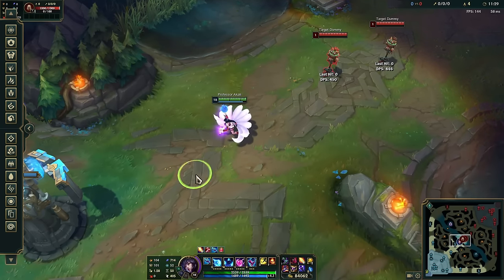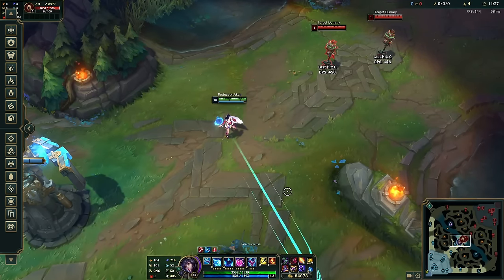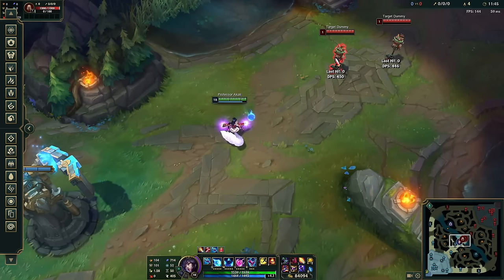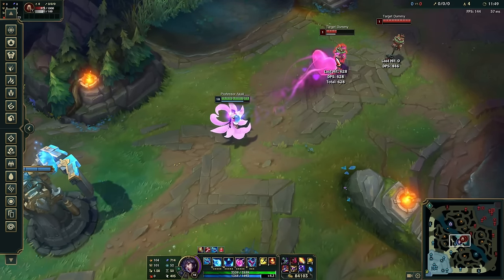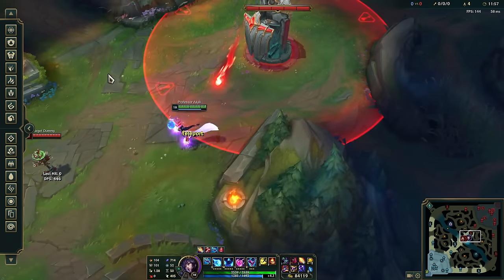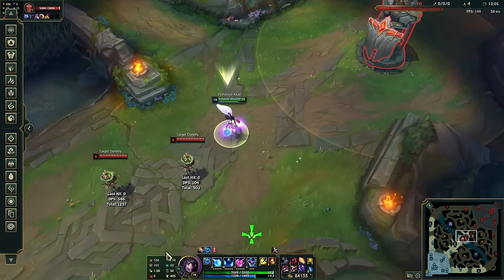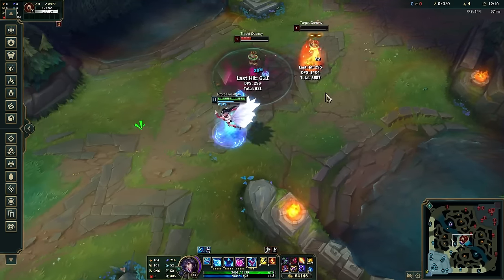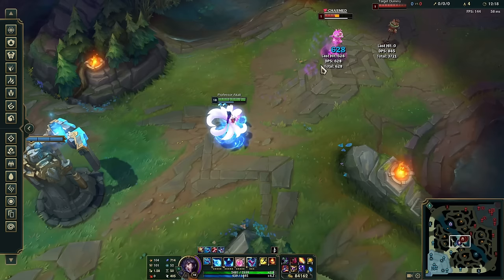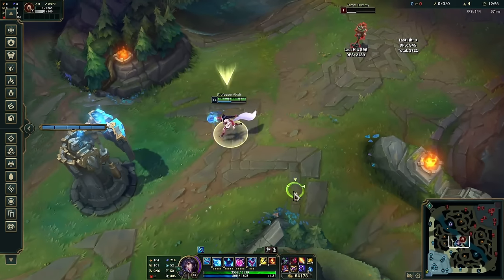Next up, the Charm — this is what makes Ahri so cool. It's a skill shot with decent speed; it's not too difficult to dodge at long range, with about a full second to turn away. It's very good for sieging: keep throwing it at enemies under turret until it lands, then follow up. Late game it does 3,500 damage, so an AD carry goes bye-bye. Your Charm is a linear skill shot that charms for two seconds and is great for pairing with all your other abilities.